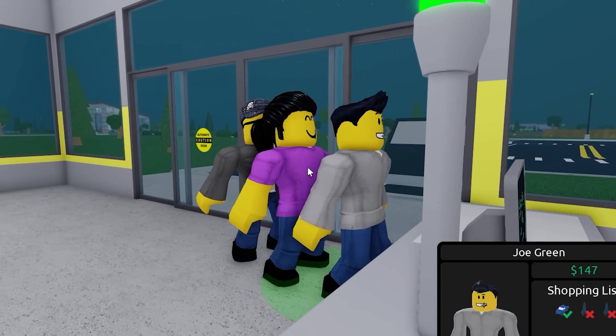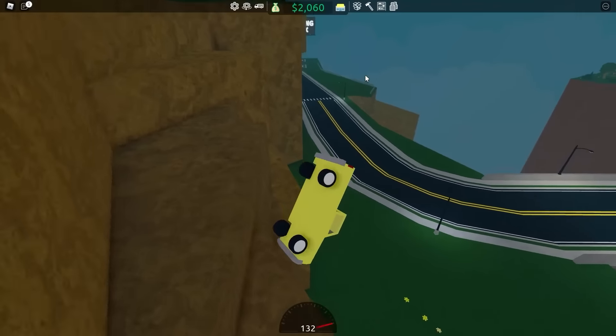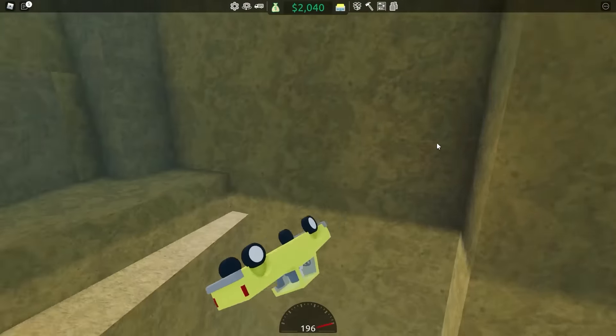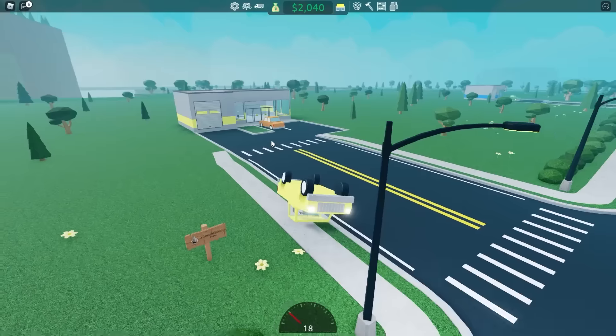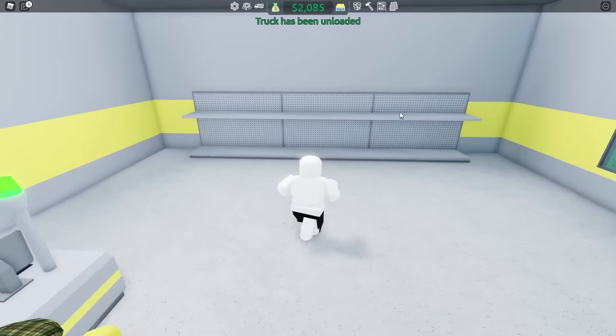I'm gonna buy another 10 toys for $200. Look at them - you idiots are finally buying. Good job, Carl - make sure you rip them off. Let's get in my broken car and head to the loading dock. Load truck, please. Let's get back to my toy store. I respawned - it teleports me to my shop. Let's unload. Good job, Carl, I hope you're ripping them off.